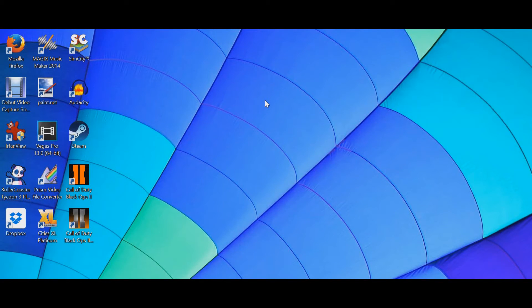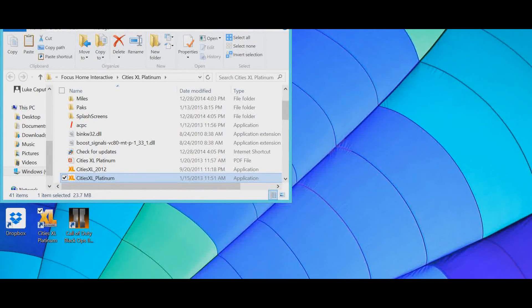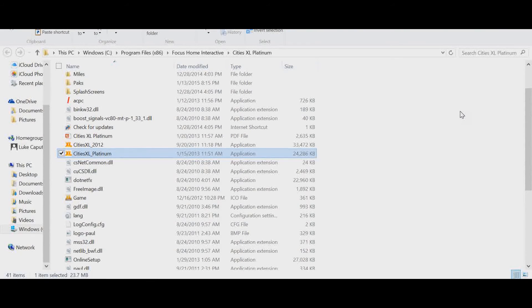Here we are on my desktop. You may be wondering why I'm here and not in my file explorer — I'm about to show you a shortcut to get to your CitiesXL file location. If you have a shortcut on your desktop, that's the only way this is going to work; otherwise you'll have to find your game manually wherever you installed it. As you can see, I have my CitiesXL Platinum shortcut icon right there. All you have to do is right-click and click Open File Location. This will open up the game's install directory, and you install mods into the folder called Packs — not directly in that folder, but inside it.